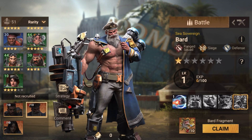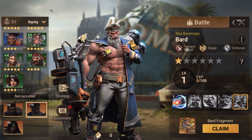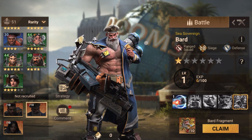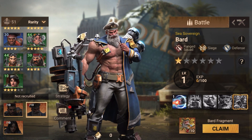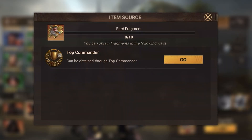Welcome back to the next video. This is a hero breakdown for the new upcoming hero Bard, who is a range hero. We'll cover how to obtain him, each of his skills, where to use him, a good talent build, and who to pair him with. To obtain him, click on Claim — he's a top commander hero, so you need to rank in the top 15 to unlock him, then use universal fragments to upgrade him.